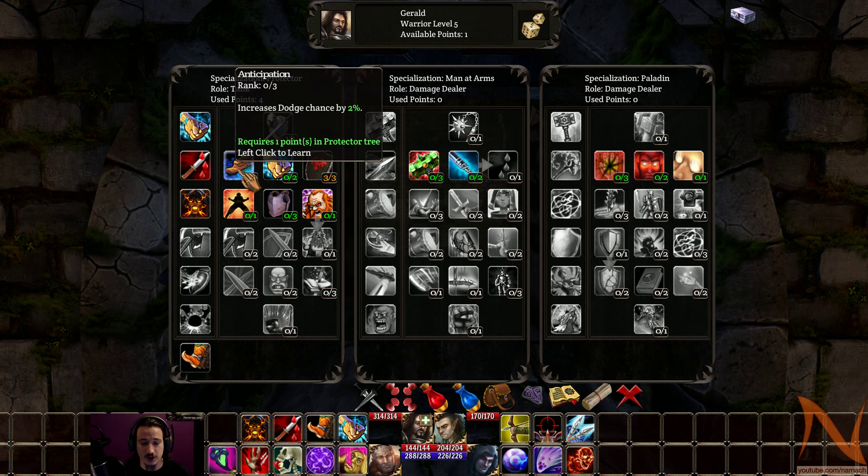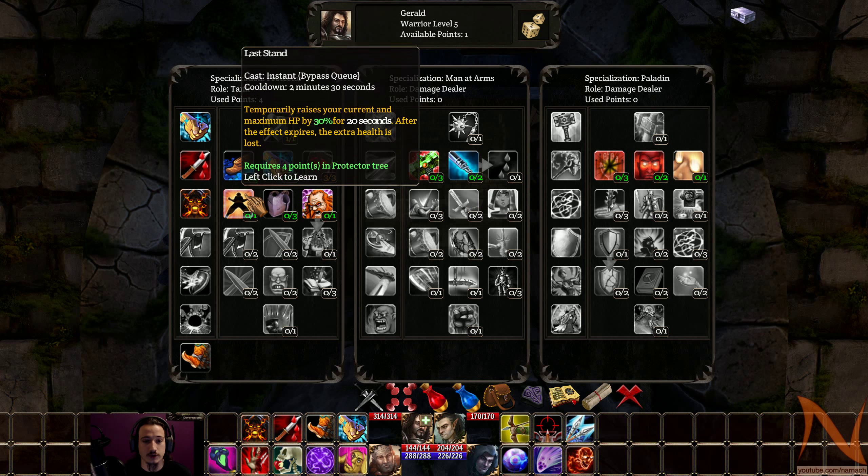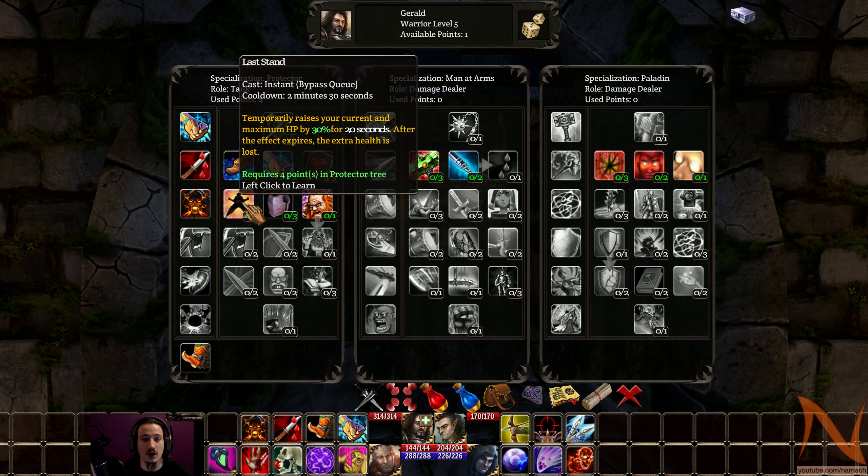Anticipation — 6% dodge, pretty useful. Let's see what the next tier will bring. Last Stand: temporarily raise your current and maximum HP by 30% for 20 seconds. After the effect expires, the extra health is lost. Interesting — especially given that it also raises your current HP.